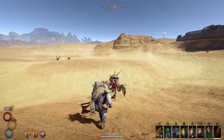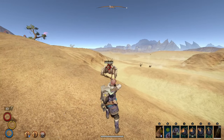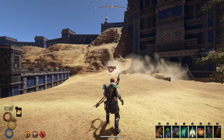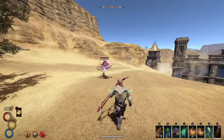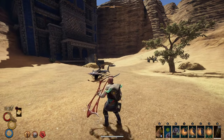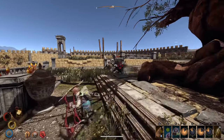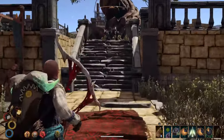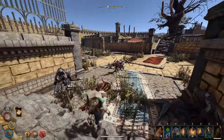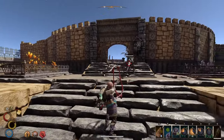The Vampiric Bow heals you by a small portion of your health every time you hit an enemy with an arrow, meaning in extended fights you can easily regen without taking a potion. It also has a large amount of physical damage, and with the proper armor — mainly master kazite armor — you'll leech a lot of health. However, if you're playing long range you really should be running from enemy attack range rather than relying on health regen, so it's better to deal more damage and kill faster.